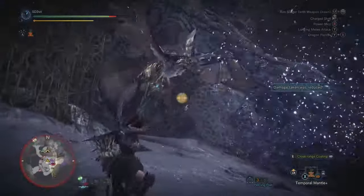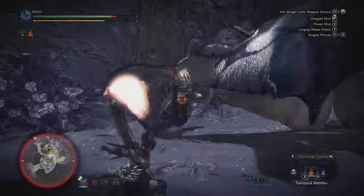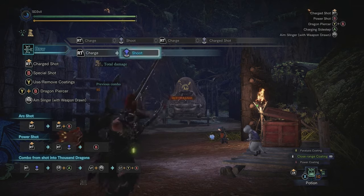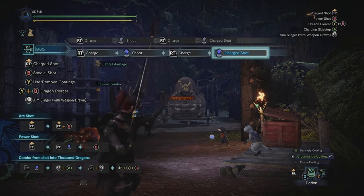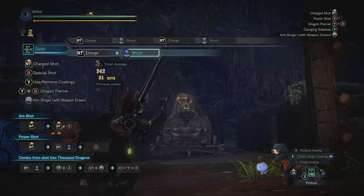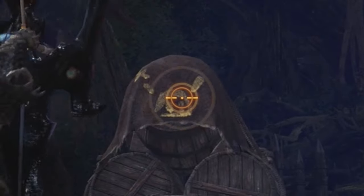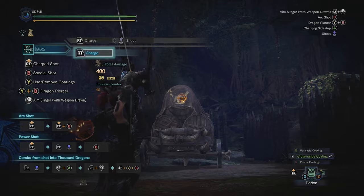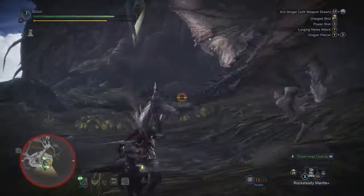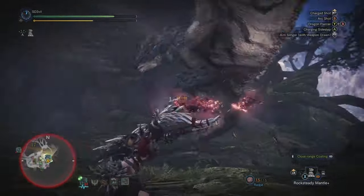You need to know about critical distance. This basically determines whether you're going to get the most damage out of your attacks. Aiming your shot will tell you this. When it says you're out of range, that's the game telling you that your damage is going to be non-existent. When you see one circle, that's when you're at a good distance to deal some damage — not the best, but you can hit the monster. If you see two circles, that's when you're able to deal the best damage possible. This is the range you should always be aiming for.